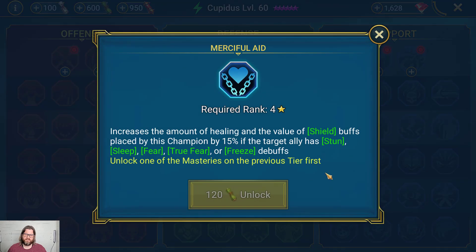Merciful Aid increases the amount of healing and value of shield buffs placed by this champion by 15% if the target ally has stun, sleep, fear, true fear, or freeze debuffs. It's super niche — a huge 15% bump, but only triggers when your ally is already heavily debuffed. It would be great for a high-resist champion who can survive the debuffs and still cast heals. Faction war bosses cast fear constantly, so having this on your healer — with enough resistance so they're not feared out themselves — can land serious shields and heals. Raglin is perfect for this.